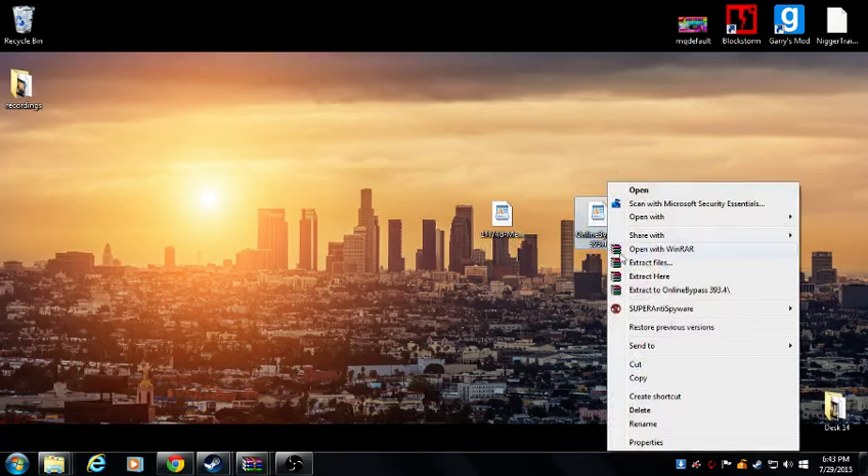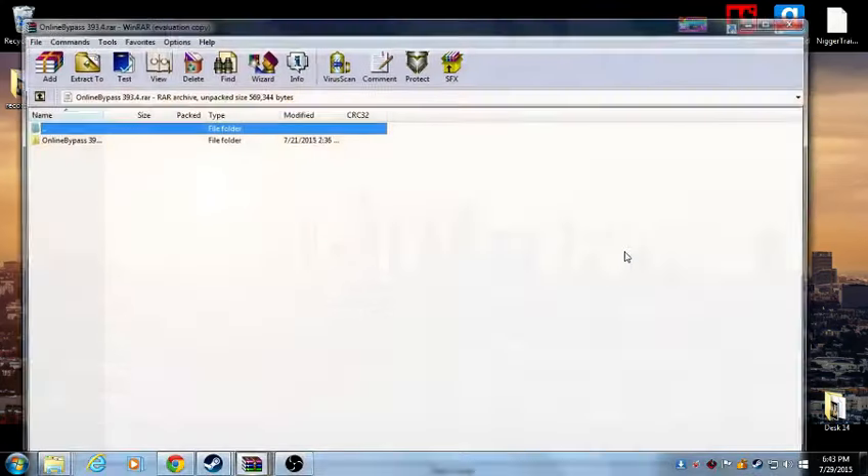After you do that, you're going to open up this one first, and you're going to want to open it with WinRAR. If you don't have it already, go and install it — I'll leave that in the links too. Open it with WinRAR.